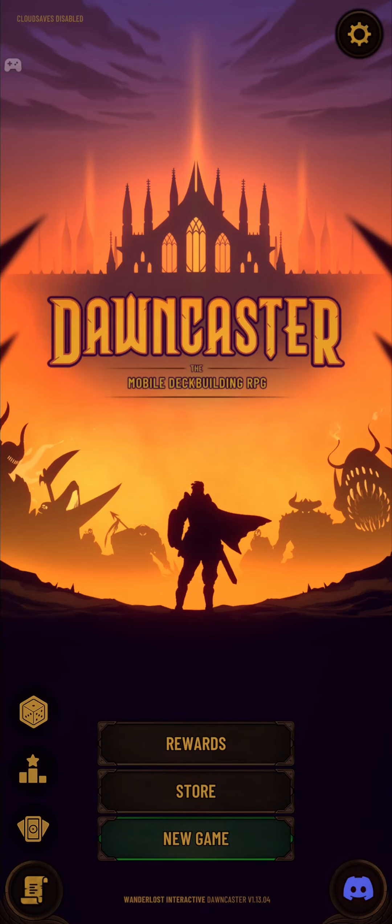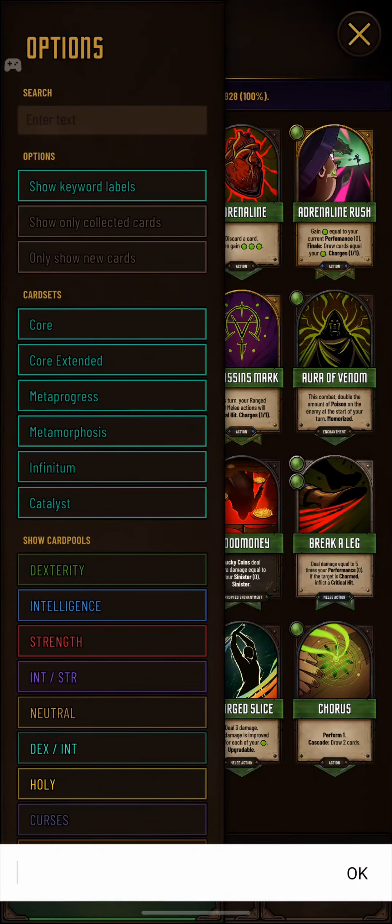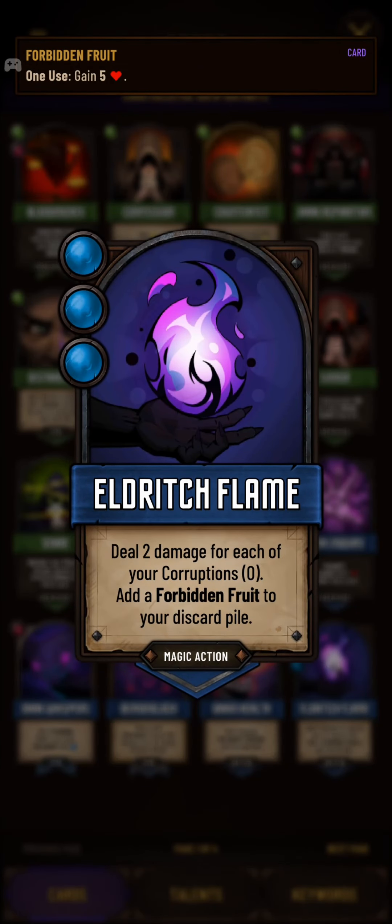Hello everybody and welcome back to Doncaster. Today we're going to be playing one of my favorite builds, the Corrupted Arcanist. You could call it a slightly cheesy build — or better said a slightly 'appley' build — because our entire gameplay is going to revolve around smashing our opponents in the face with Forbidden Fruit.